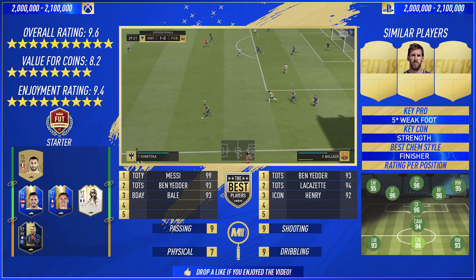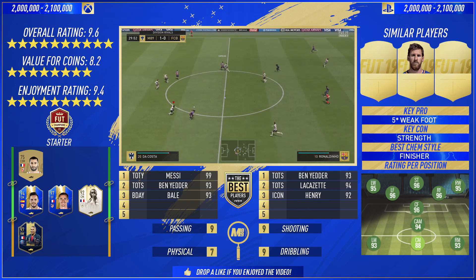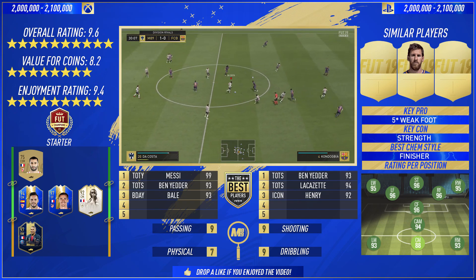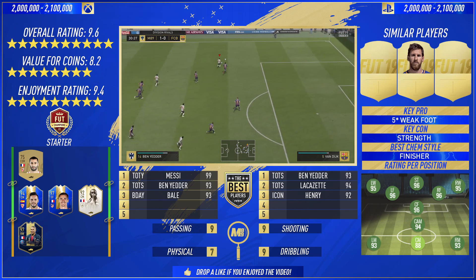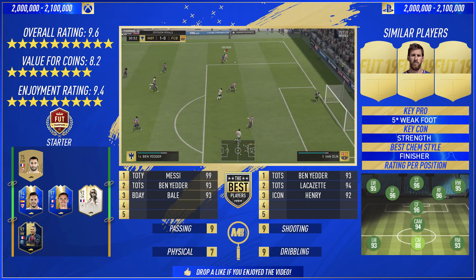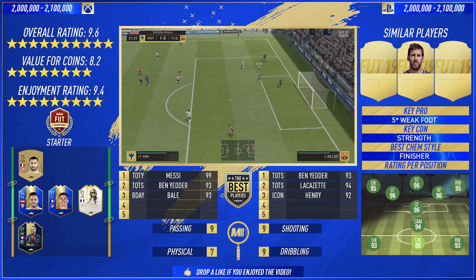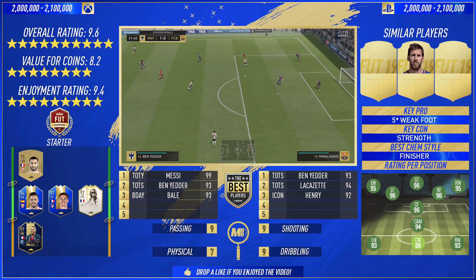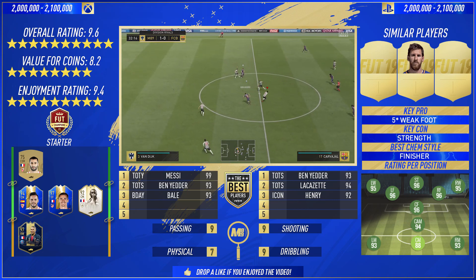In terms of the best within the league, you've got Messi, and Ben Yedder at number two — I'd actually stick him ahead of Gareth Bale's birthday card. In terms of the French, he's coming above Lacazette at number two and Henry at number three. For the attribute scores: passing 9 out of 10, shooting 9 out of 10, dribbling 9 out of 10, and physicality — because of the lack of strength and aggression bringing it way down — he gets a 7 out of 10.